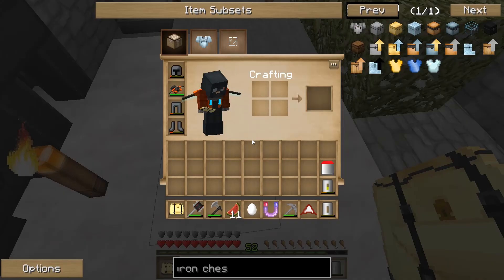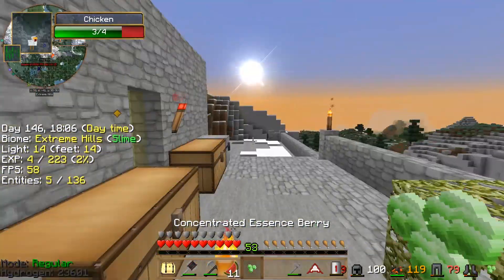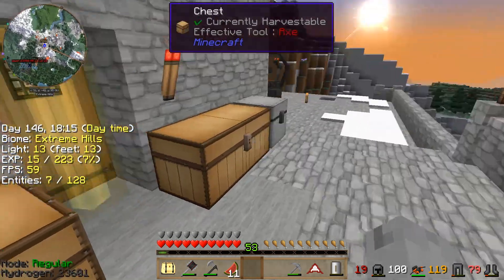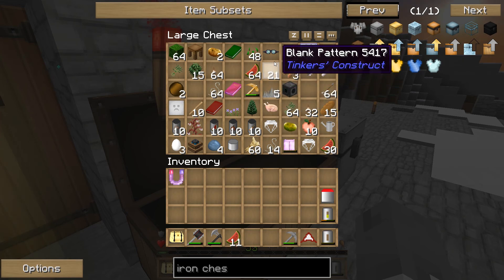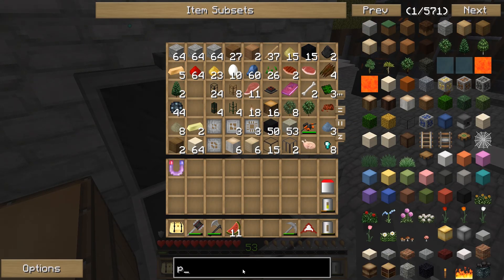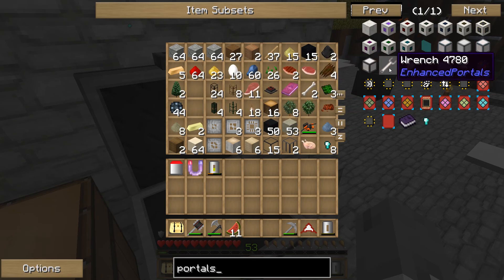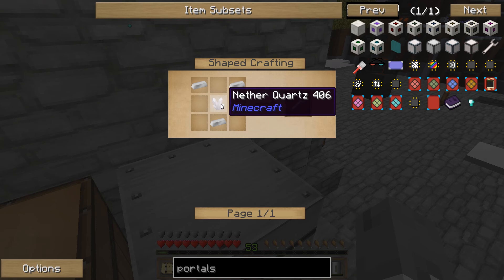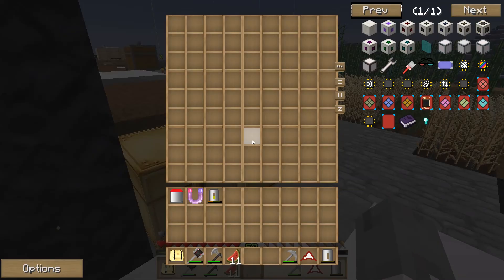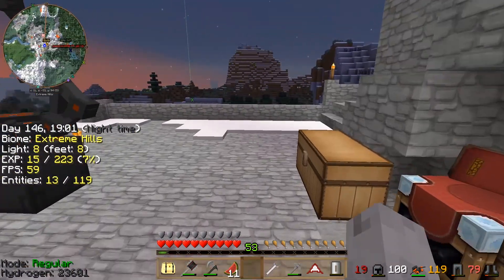Let's put that magnet back on us so it'll suck everything to us. Let's see if the goggles are in there. We want the ones for the portals — the enhanced portals wrench is what I actually need: nether quartz and iron. We can make another one of those. There's the wrench — we'll just bring that.